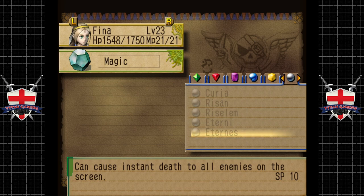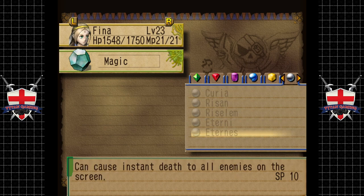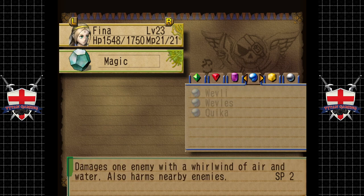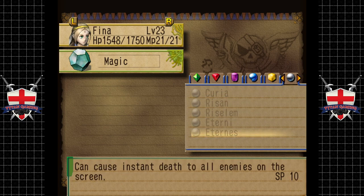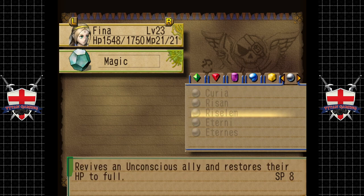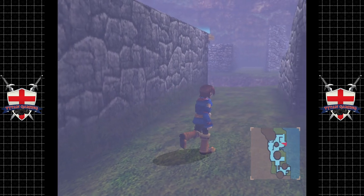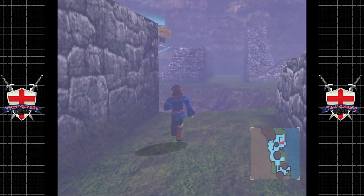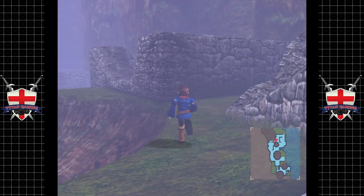Now I think that's the final spell. I think there's only five per school of magic — or is there six? Not sure anyway. We need to get someone using green magic, because I don't think anybody's using green. Let's keep exploring, shall we.